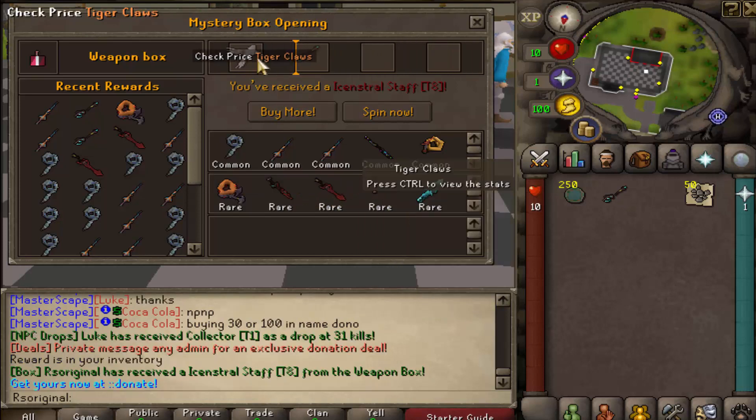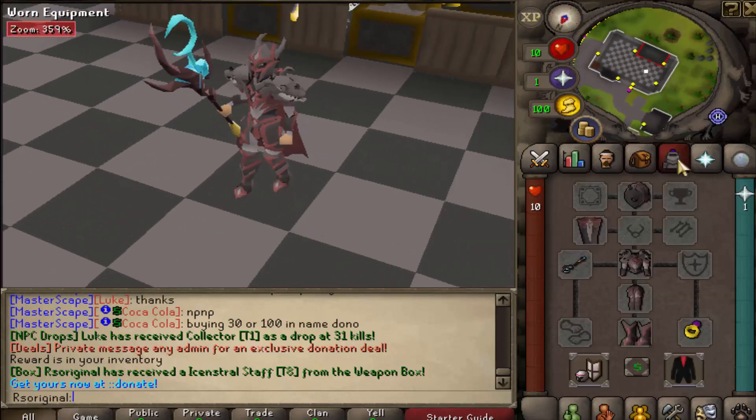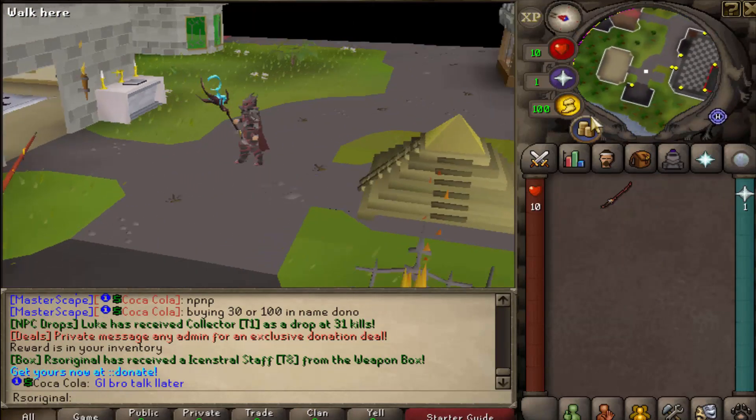I got myself the juicy spin-to-win weapon box and we're going to see exactly what I can get. You can see the rares — I got myself a freaking Incestual Stab Tier 8, which is fantastic, and I even yelled it out in chat. You can actually upgrade certain weapons by right-clicking and checking upgrades, which is very cool.